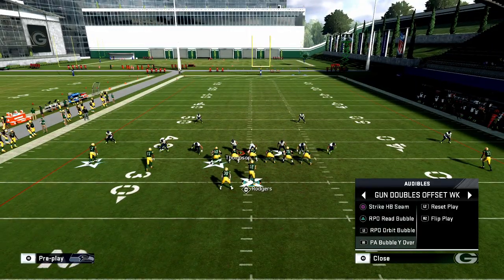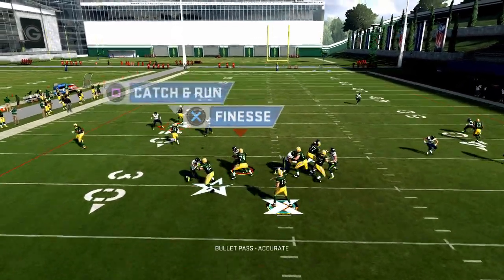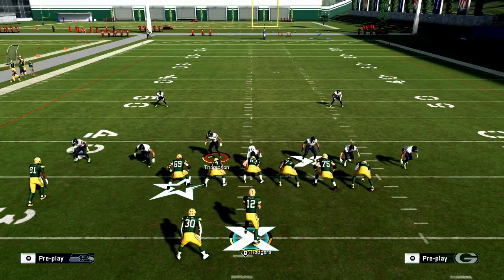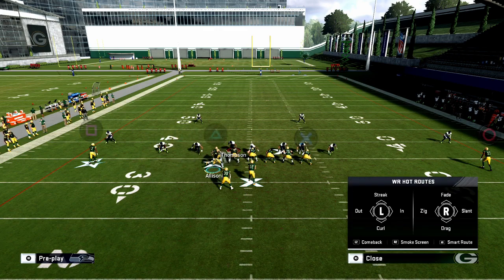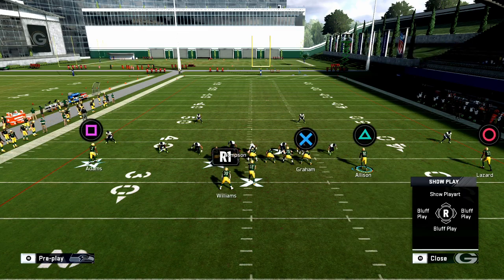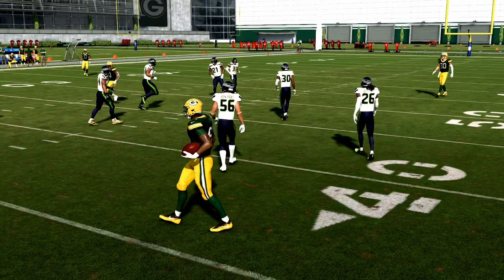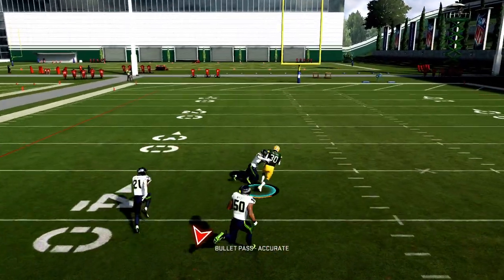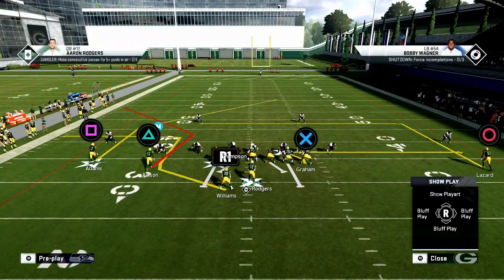The Strike HB Seam: the C routes do a really good job against Tampa 2 — that seam wheel is very effective. I'd turn this into a trips look: take Allison on a hitch route, the out route on the other side, and run a streak-hitch with maybe a smart route or dig. The reason you call Strike HB Seam specifically is to throw to the back — in my opinion one of the best HB seam routes in the game.